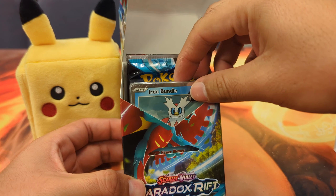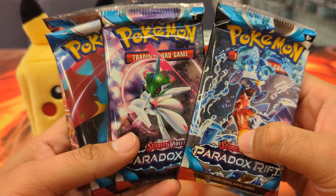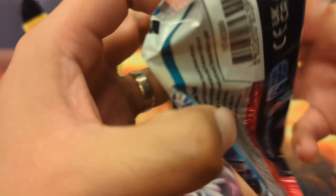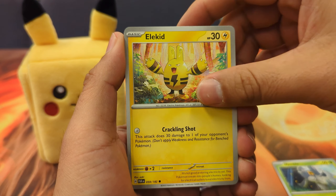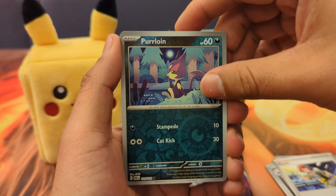Paradox Rift. Let's see what type of ancient or future Pokemon we got here. We got Iron Bundle — nice little Iron Bundle. Armourish looks really nice, but future and past Pokemon was very, very fun. Little Toxel, Nimble, Allocad — that's a good one to have.